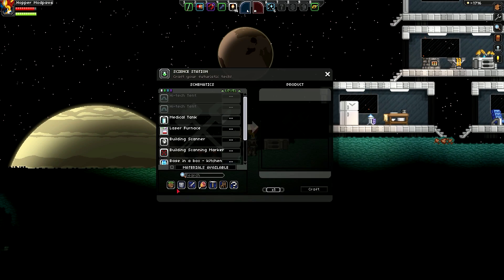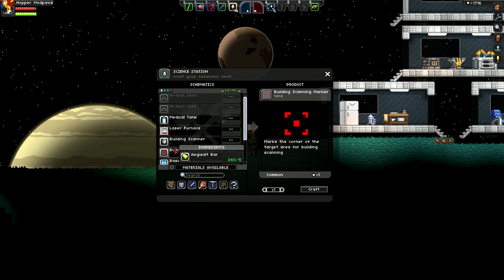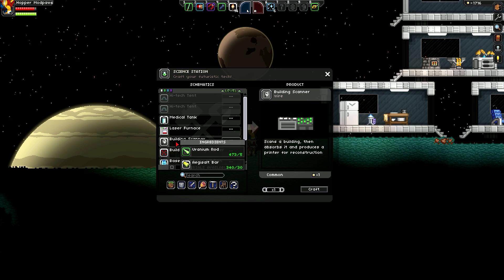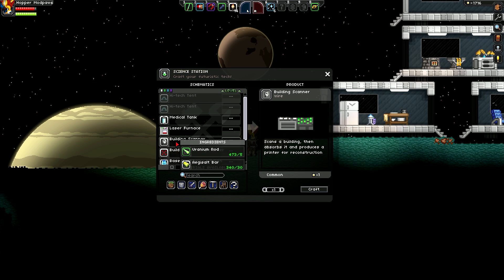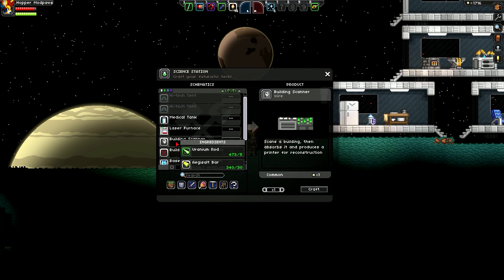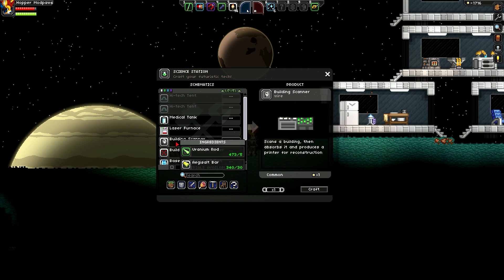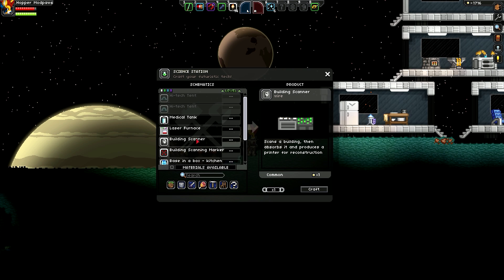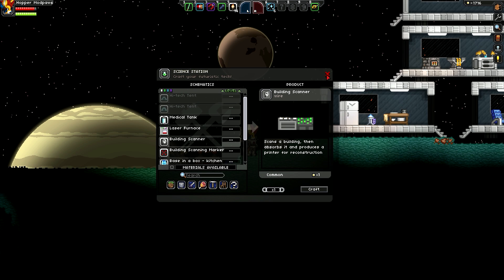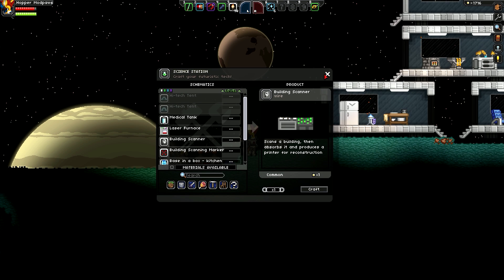For the second part of this mod we're going to focus on the building scanner and the building scanning marker, both of which can be crafted for a few uranium rods or agisalt bars respectively. What this is going to allow you to do is the building scanner will literally absorb any other building in the game world, and then it gives you a little printer you can use to print that exact same building out wherever you want. It gets a little bit complicated but I'm going to do my best to explain things thoroughly without taking up too much of your time.